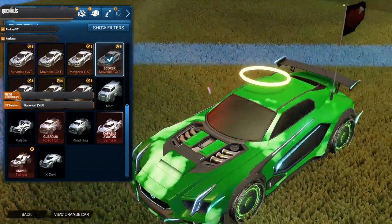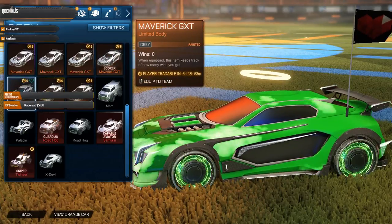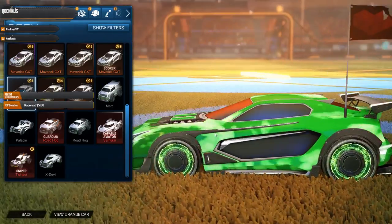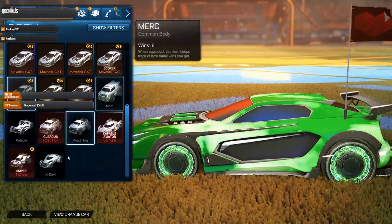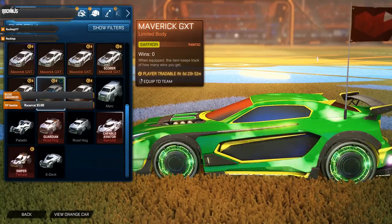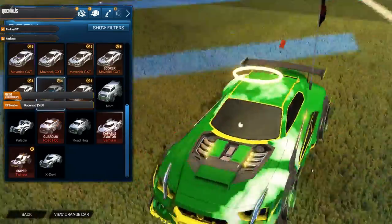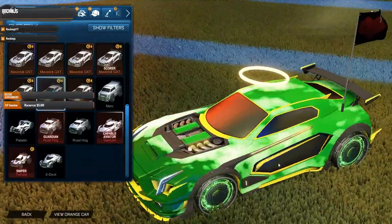That one was a normal score type. I thought I got a white but it's a gray Maverick GTX — pretty sweet looking, I might actually use that. Then I got the Saffron GTX Maverick — I don't personally like the saffron color, I just have to find the right vehicle, wheels, and stuff to use with it.